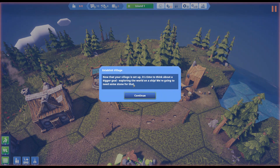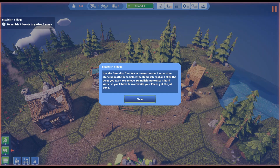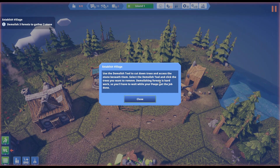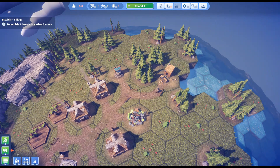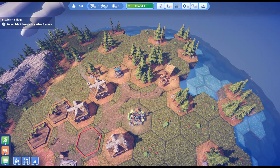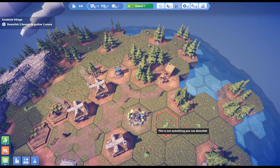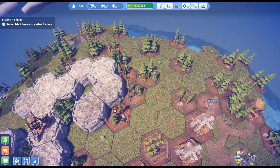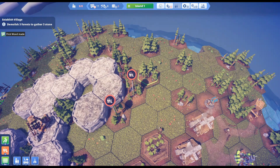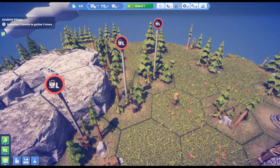Now we've got to think about exploring the world on a ship. We need to cut down some trees — demolishing forest. When you demolish something you have to wait for it to be demolished, that's fine. Probably need some stone or something.